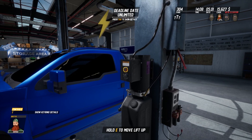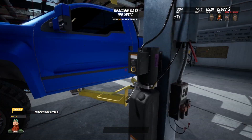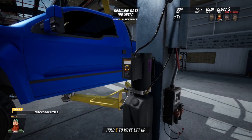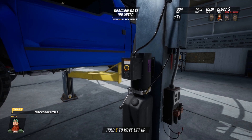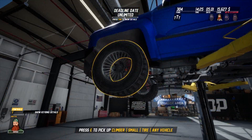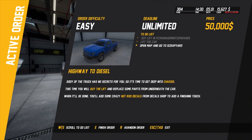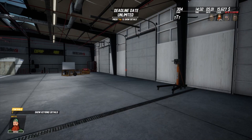You've got to hold E in - that's quite cool. I'm going to lift it right up just in case. Get underneath and have a good look around. Open map and go to the scrap yard.